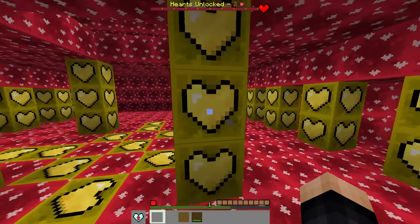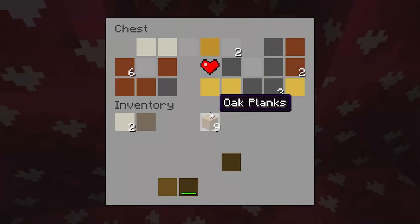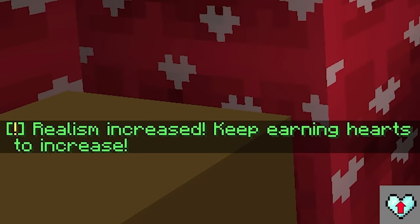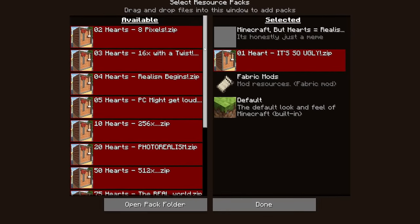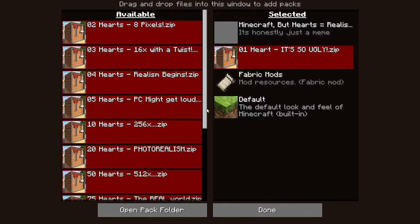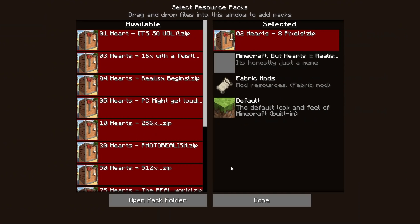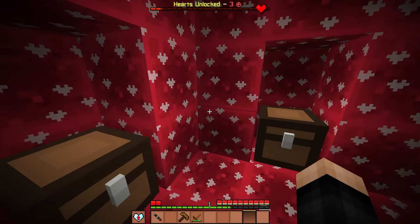Inside the temple we find potions of regeneration and loot chests. From the final chest we get our first extra heart - plus one heart. We upgrade the realism, going from one heart 1-bit realism to two hearts 8-pixel realism. The game masters gave a series of texture packs going from two hearts to four hearts to ten hearts all the way to 9999 hearts.